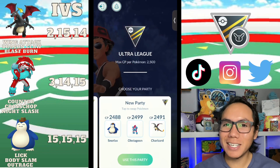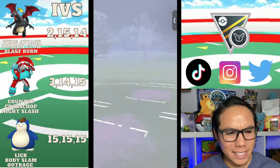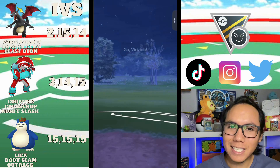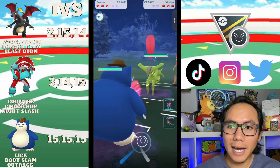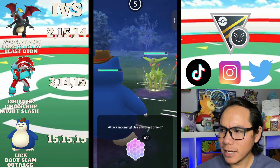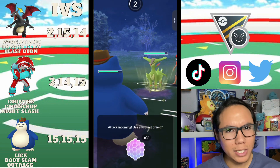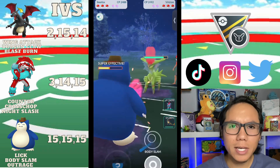You guys really like this Charizard team so I'm gonna go ahead and run it again — it is really strong. We got the Shundo Snorlax, the Shundo Cowboy Hat Snorlax, Obstagoon, and Charizard. I was thinking about how well this team can do when we start getting hard countered.